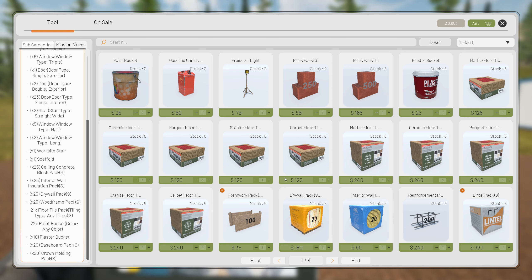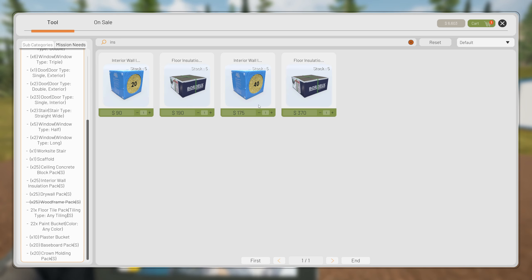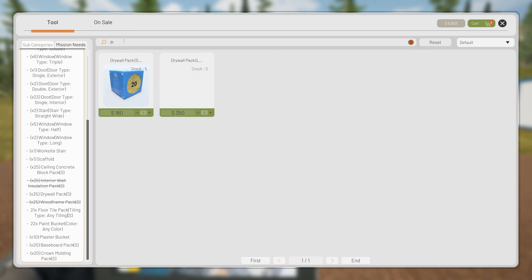Wood frame packs - we need 25, so this is quite the build this one. 12 and a half, so we'll get 13. And we'll also need insulation.